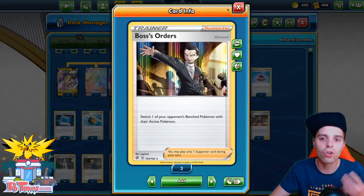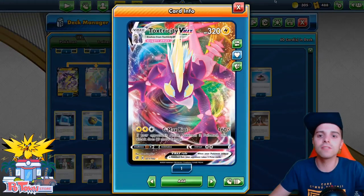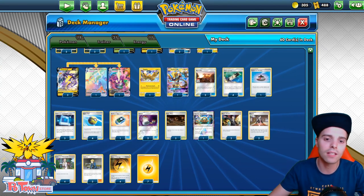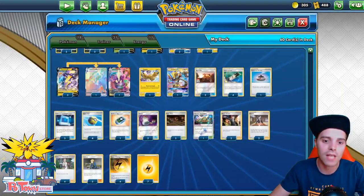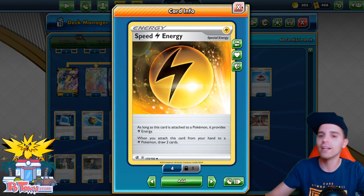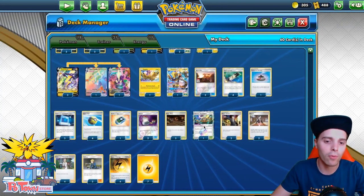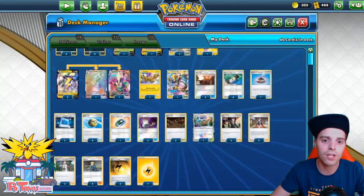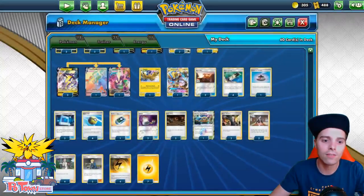We also have Boss's Orders to target whatever we want on the opponent's bench. This is a deck that does very well against Tag Team GX decks, so we definitely want to see some Tag Teams so we can up-trade very easily. This one-shots Tag Teams, no problem, and we also have full access to more consistency cards in the form of Speed Lightning Energy — that's the reason we're not running Jirachi. Also, Dragapult just punishes Jirachi, so we're going to rely on Speed Lightning Energy as well as lots of Research, Quick Balls, and even Communications.